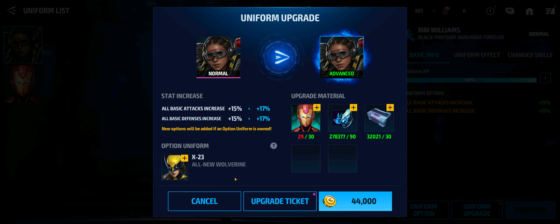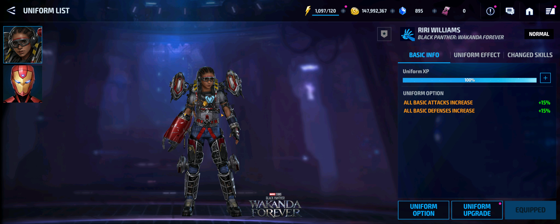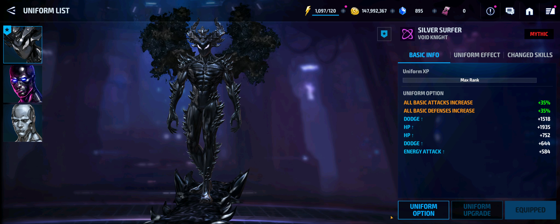It's going to cost you 30 biometrics daily to level Riri Williams up. Just between those two uniforms and their purchases to get them to Mythic form, you're probably looking at maybe 20 to 30 dollars — unless you purchase a mega uniform upgrade ticket. So along with the 1500 to 1750 crystals for Silver Surfer, you're also dealing with this. I purchased Riri's uniform at base because I just needed the effects of her skills and passives to play as a support character.